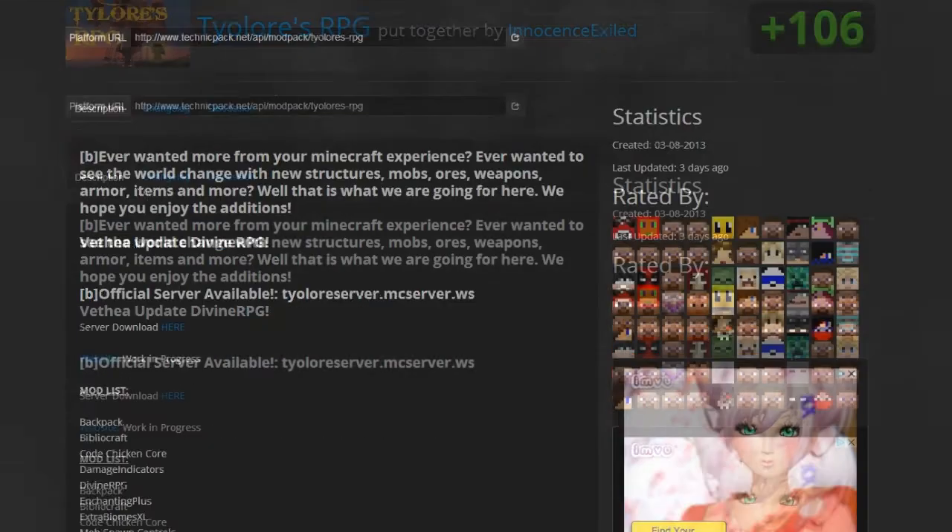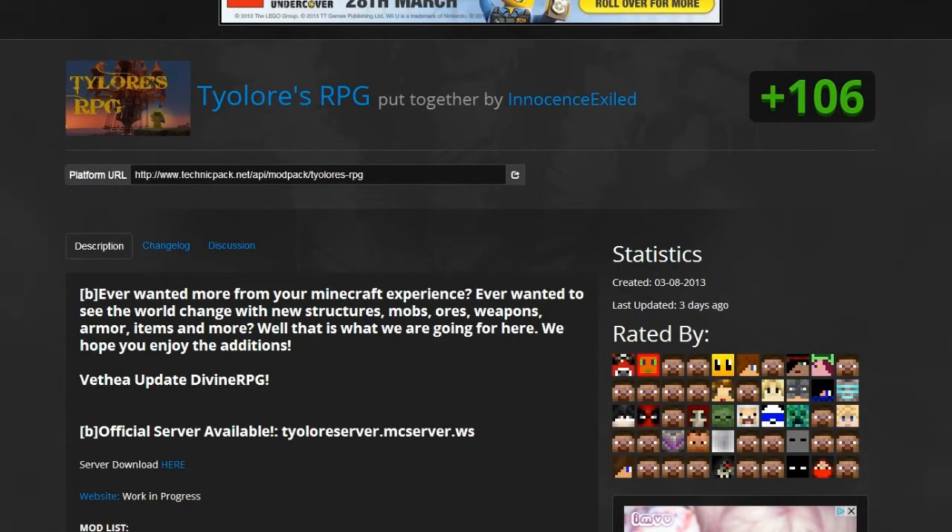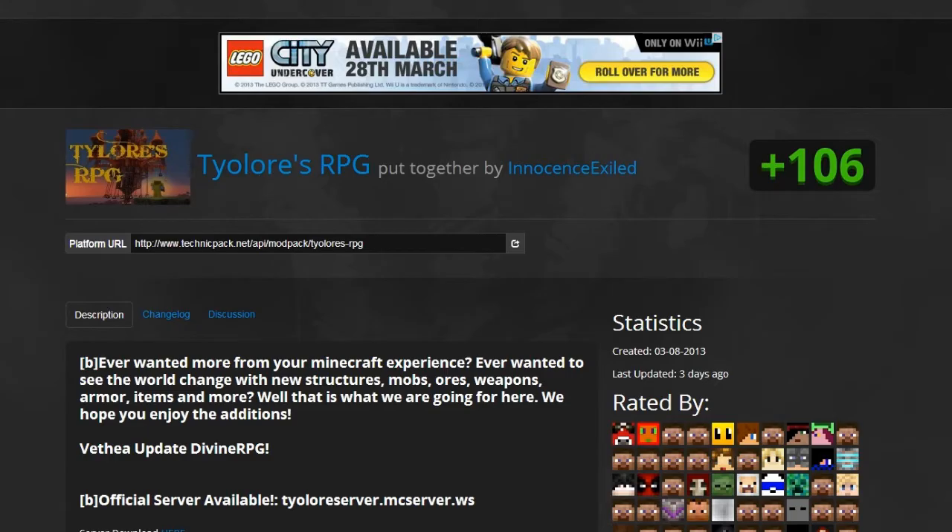Hi guys, it's the Willinski and today I've got a little interesting tutorial for you because there has been a new Technic pack released and I am going to be showing you how to add a custom mod pack to that, and I'm going to be using Tile Wars RPG.